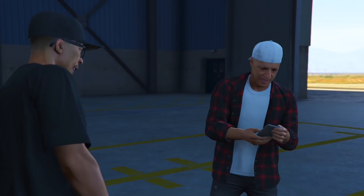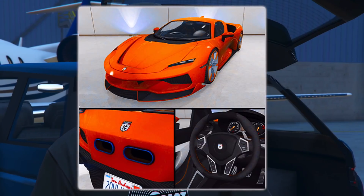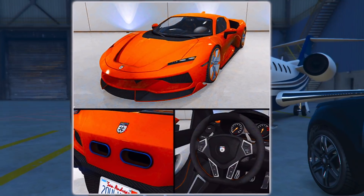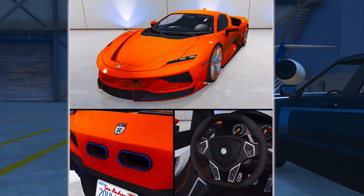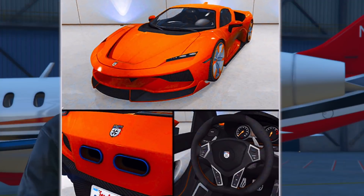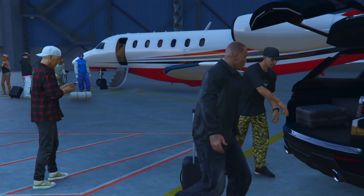Let's get into the first unreleased car. Take a look at your screen — you can see this orange looking car, it looks like a very luxurious sports car. I can't really tell you the name since we don't know any of the names yet, but this car looks very cool and it's going to be in the 3 million dollar range. I am very excited for this one.